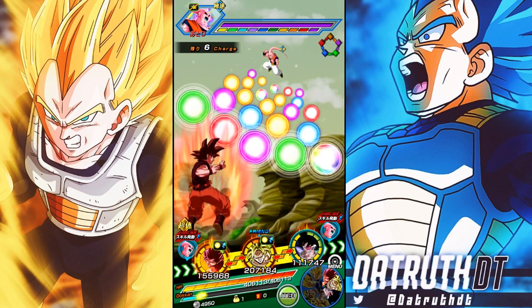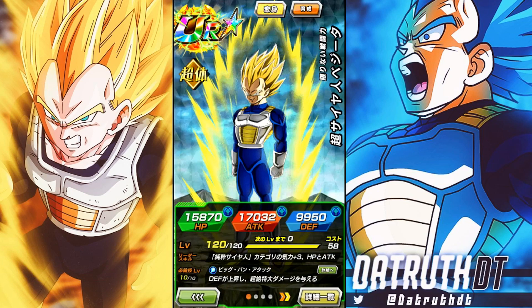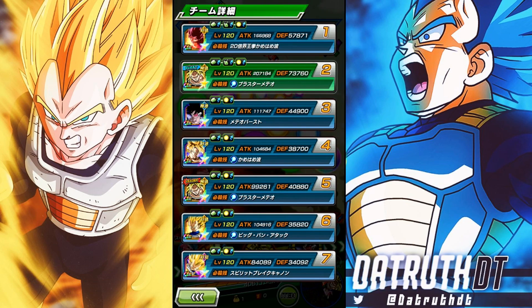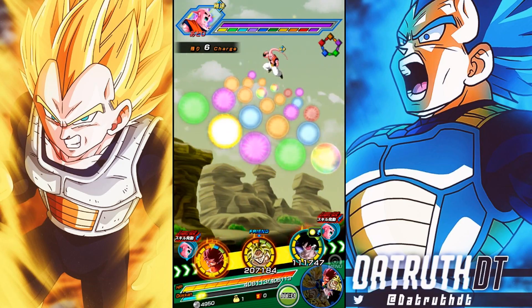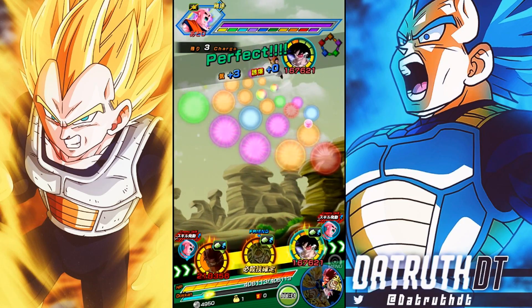All right guys, we're back for another Dokkan Battle video. When I was summoning for Transforming Vegeta, a lot of people were asking how well Transforming Vegeta would work with Transforming Goku, and also which unit is better. So I figured we'll put them on the same rotation and go through all their different forms in a row to see how well they work together — which unit hits harder, which tanks better — on the Boo/Buhan transforming event.